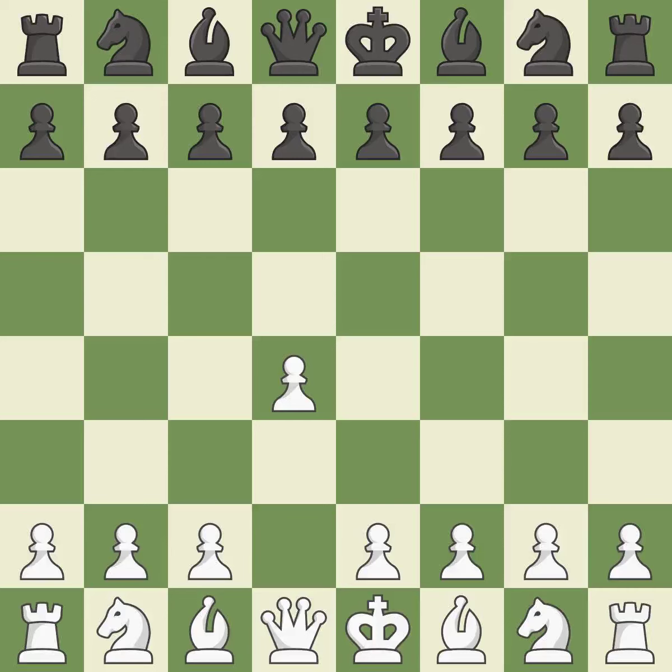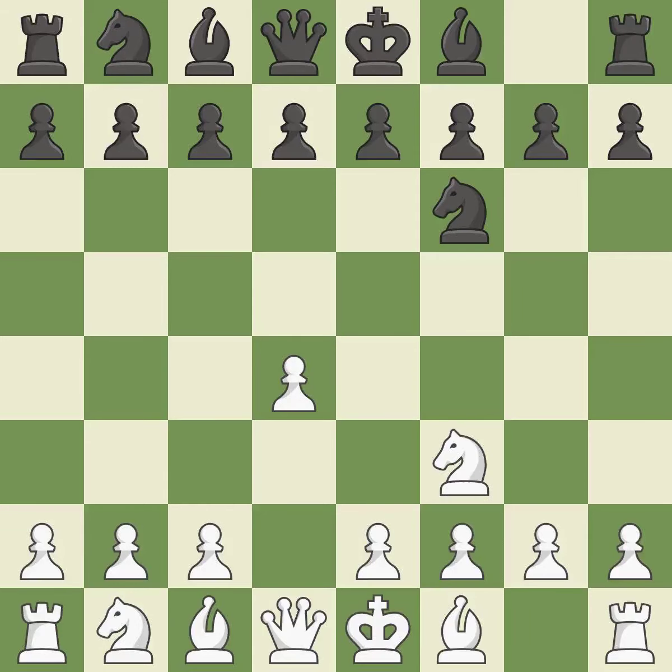Opening with the queen's pawn. The Indian game begins by controlling the important e4 square with the knight, rather than a pawn. Nf3 strengthens the d4 piece and moves the knight closer to the center while exerting more control over the e5 square.